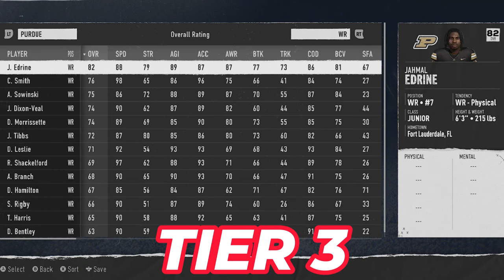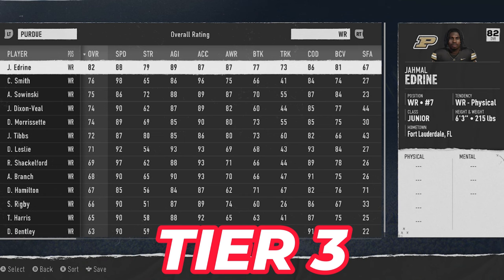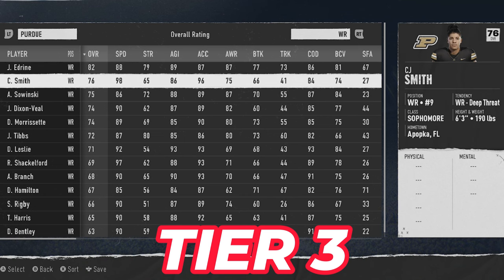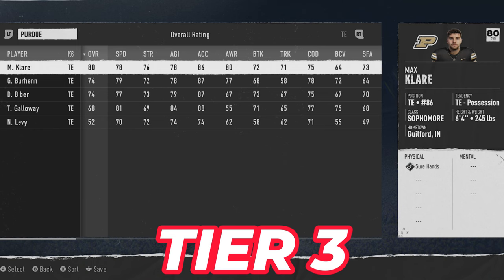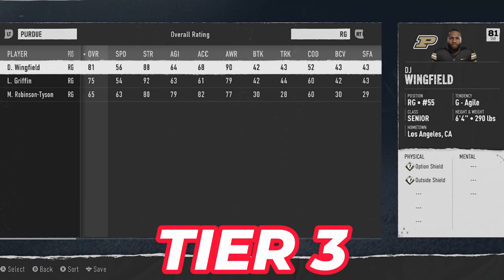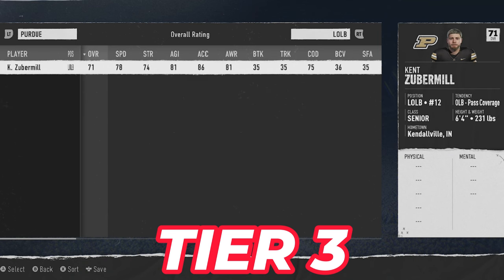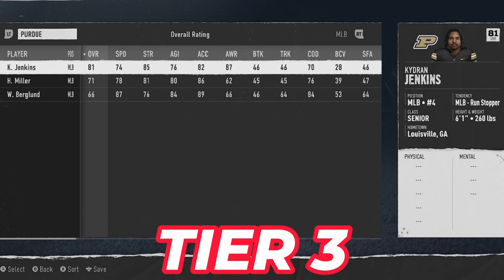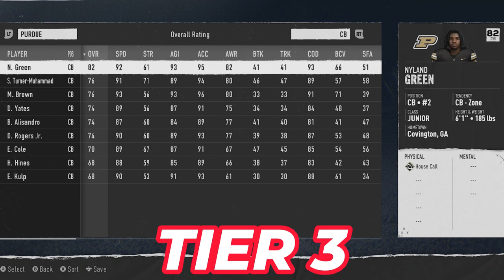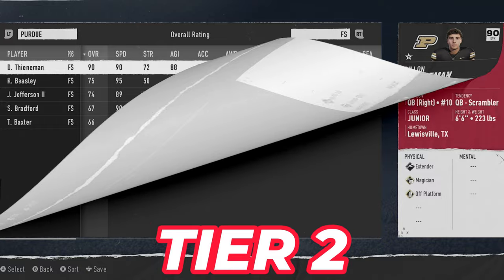Next up is Purdue, who has solid quarterback and running backs, but they make this list because of their elite receiver speed. They have two receivers at 97 and 98 speed, including a 98 speed receiver at six foot three — an absolute cheat code. They also have one of the highest-rated centers in the entire game at 90 overall. The defense is their biggest Achilles heel, though they do have one of the best safeties in the game.